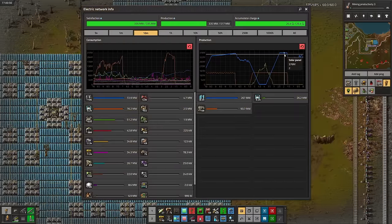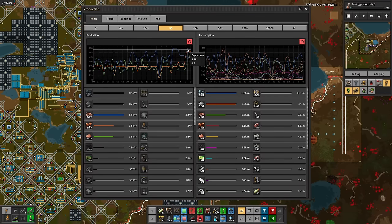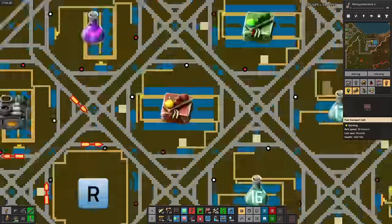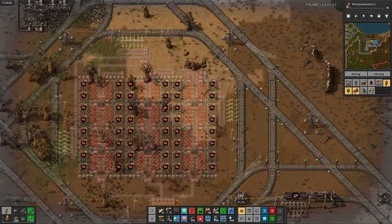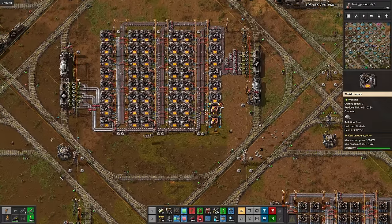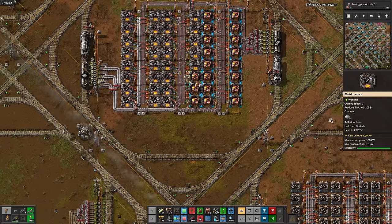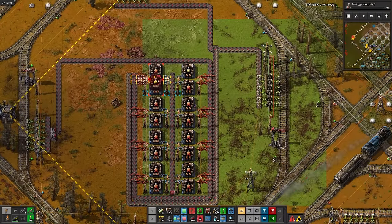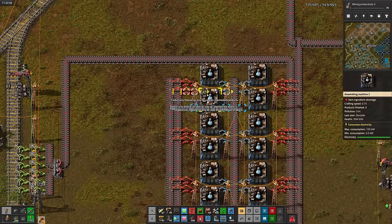All those solar panels I added finally fixed our power issues. Now that the copper economy is looking bullish, we can expect a rise in green circuit production — is what I would say if I was lying. Using every ounce of logic instilled upon me by the United States public education system, I built more red circuits instead of more green circuits. Why did I do that? Since we're mass producing modules, might as well start throwing them into whatever random thing I feel like: every steel smelting cell, then green circuits, red circuits, low density structure, and science. Except all of the modded sciences don't allow productivity modules for some unforsaken reason — that seems like a bug.